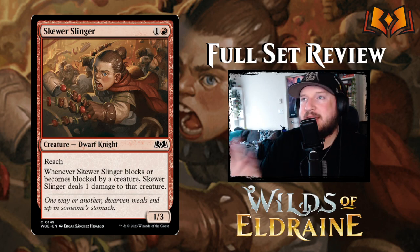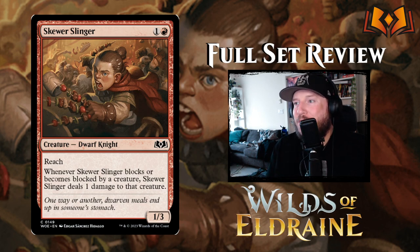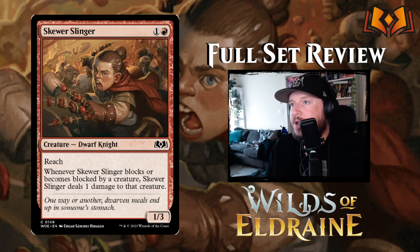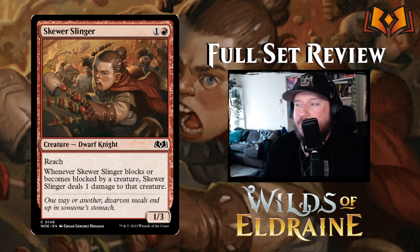Skewer Slinger is one and a red for a 1/3 Dwarf Knight with reach. For some reason they gave a dwarf reach — they're just holding food skewers, so it makes no sense — but whenever Skewer Slinger blocks or becomes blocked by a creature, it deals one damage to that creature. It's kind of on par with recent card design, so I don't hate it, but it's not good either.